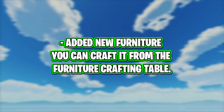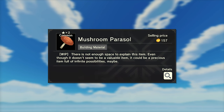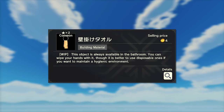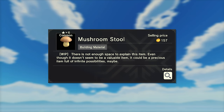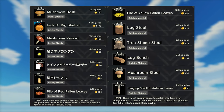New furniture has been added, craftable from the furniture crafting table: log table, mushroom desk, jacko big shelter, mushroom parasol, hanging lantern, toilet paper holder, wall hanging towel, pile of red fallen leaves, pile of yellow fallen leaves, log stool, stump stool, log bench, mushroom stool, and autumn leaves hanging scroll. Pretty much all of these items came from Legacy and have now just transitioned over to seamless.